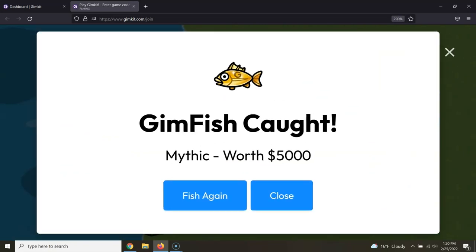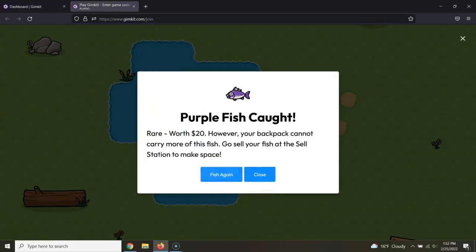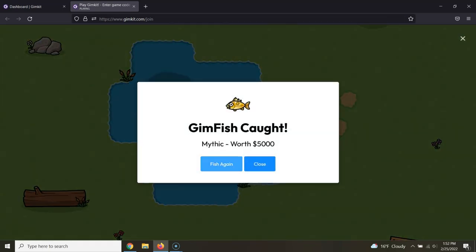And there it is — a $5,000 coin. I'd say it's maybe about a 1 in 60, 1 in 70 drop.